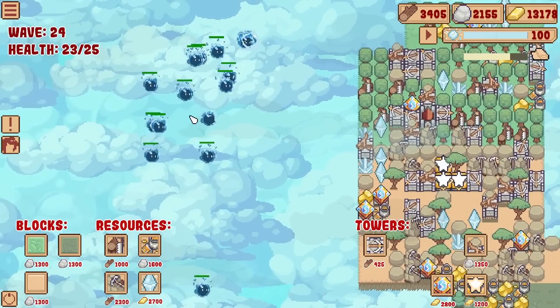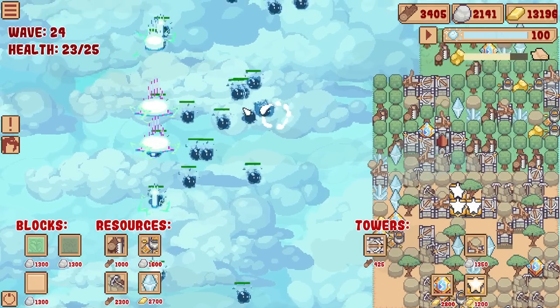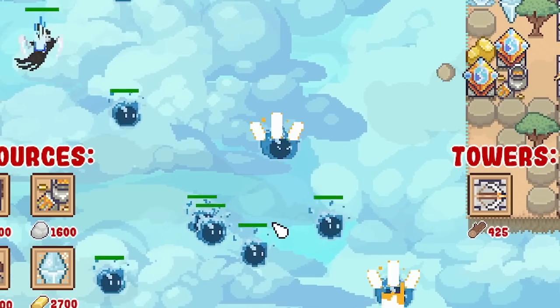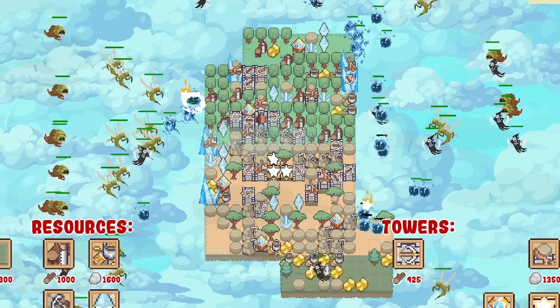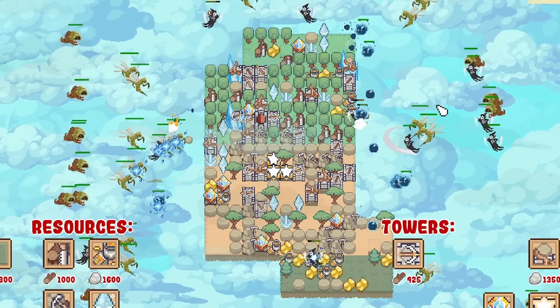Oh yeah, look - there's the stars hitting. So the stars, they just drop like a falling star onto their heads. They seem to one-hit kill most things - that's quite cool. If I could make more mana, I would definitely be investing in them.